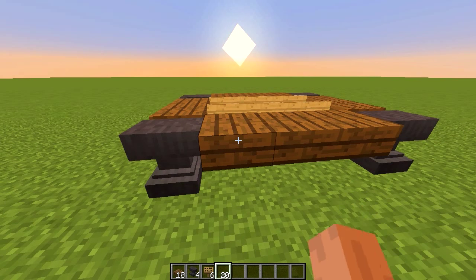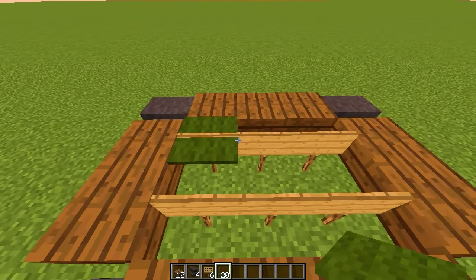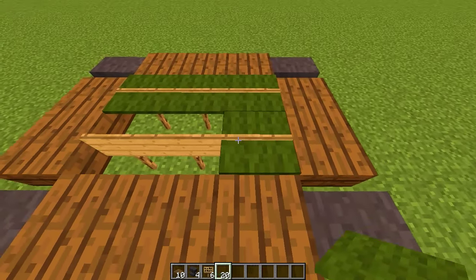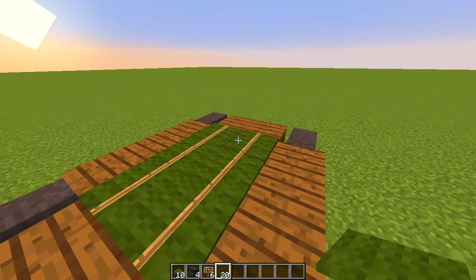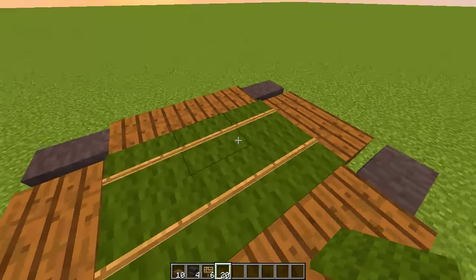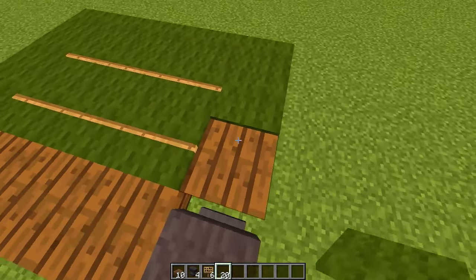We're nearly done — we just need to add the carpet on top. The reason we put the signs there is because of a little trick: if you place carpet on top of the signs, the top of the sign shows through the carpet, so it kind of looks like a pool cue or pool stick that you play the game with. It looks like it's ready to pick up and start playing. Now just add the carpet around the whole top of the frame.